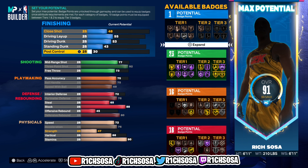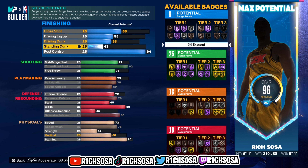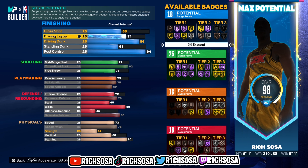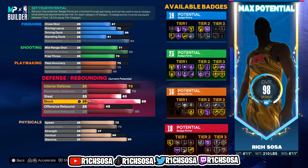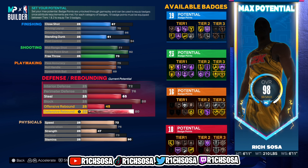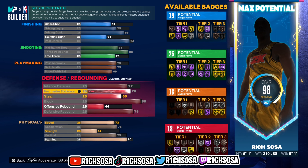The fact that we're able to get Agent 3 on gold out of a 6'11" build makes a huge difference. For the finishing: post control go with 94, standing dunk leave it at 62, driving dunk go with 86 — this makes a big difference. For the layup I'm going with 75, and the close shot is adjustable — I originally went with 69 but you can put it to 67. For the vertical put this to 73, and we'll need to make a few minor adjustments to maintain contact dunks.